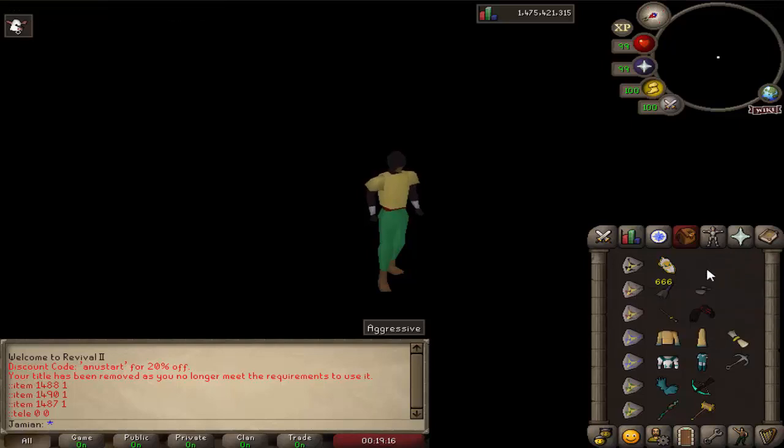Sliske's essence will be used to make Sliske's shadow, which is a boost — an item that boosts all of your combat stats, similar to the imbued heart, imbued eye, and whatnot. It's a familiar item type. It doesn't really have many options; it's just a thing you'll use to make the things.